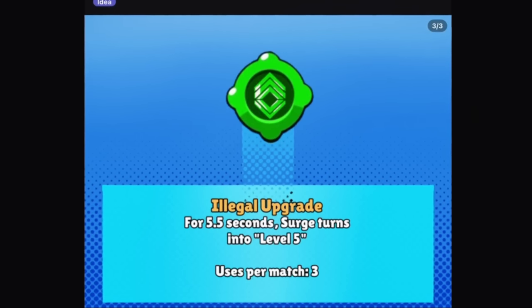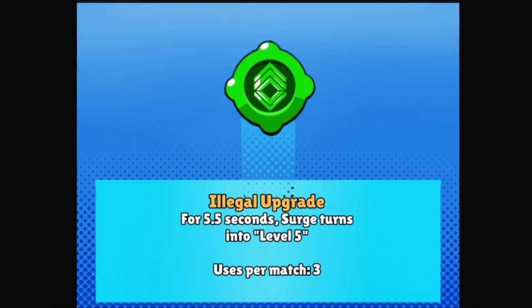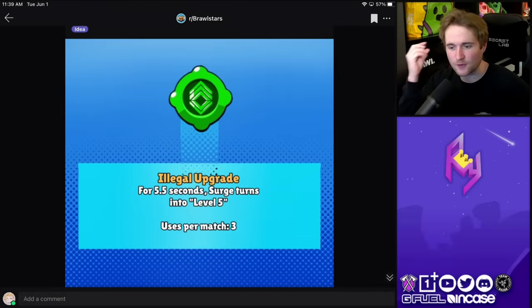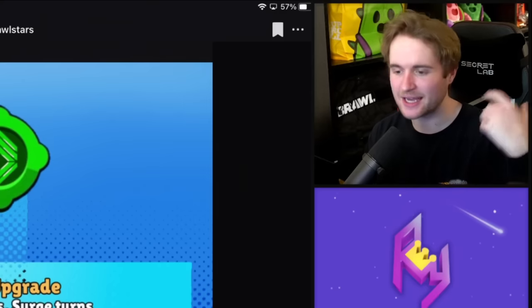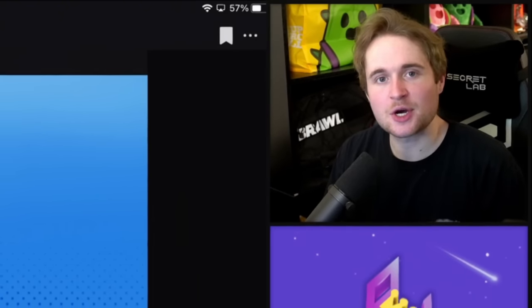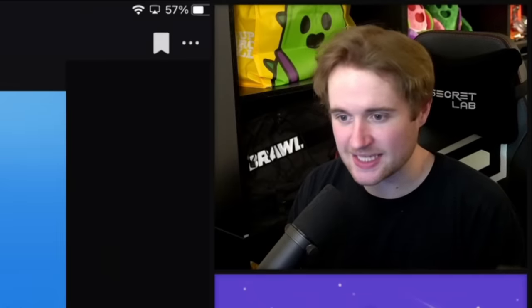This one I thought was really cool — a second gadget idea for Surge called Illegal Upgrade. For 5.5 seconds, Surge turns into level 5. So you're in a pinch, activate the gadget, and for 5.5 seconds you are a massive, powerful Surge. I would love to see Surge's second gadget having some sort of influence over his leveling mechanic. Maybe using a gadget makes it easier to charge up to your next tier or get your super more often. I think Surge has a lot of potential with his second gadget.